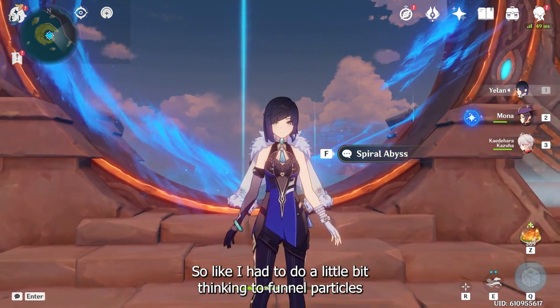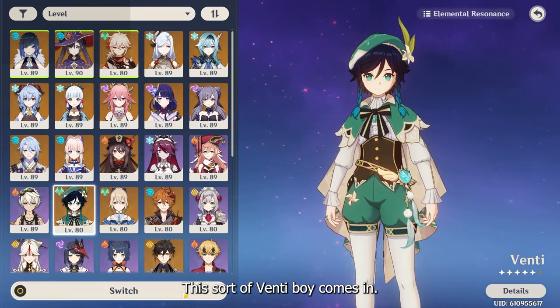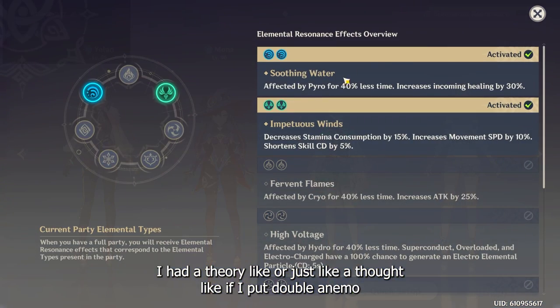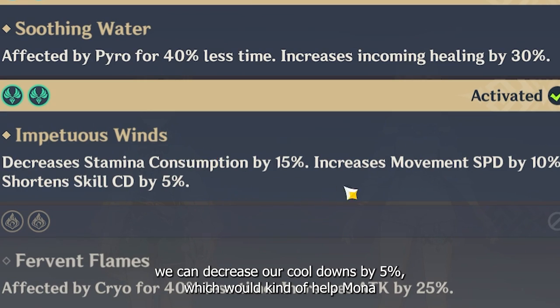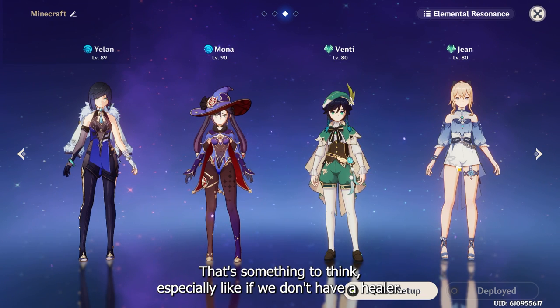I have to do a little bit of thinking to funnel particles. But if you don't want to think at all, this is where Venti comes in. I had a theory — if I put double Anemo, we can decrease our cooldowns by 5%, which would kind of help Mona and Yelan with their elemental skill and burst. That's something to think about.